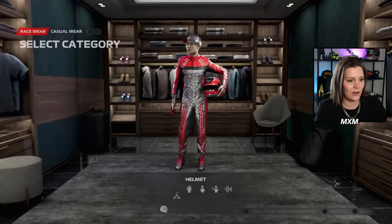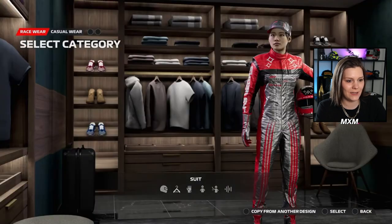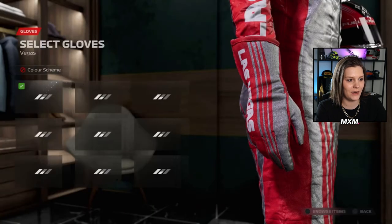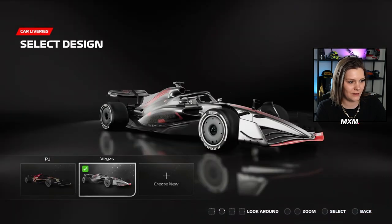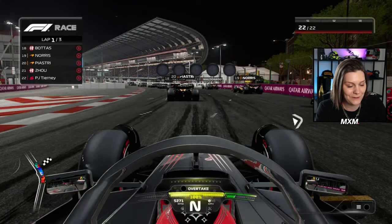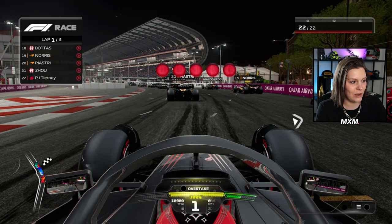And this is the customization that we can see. This is very shiny, but we can also see the Max Verstappen gloves. Those are pretty nice, and you get a chrome Las Vegas special livery. This is very over the top.